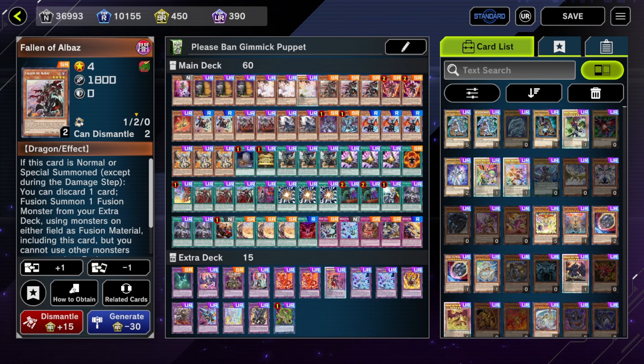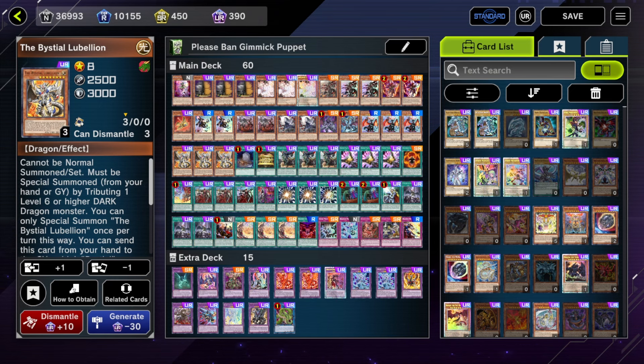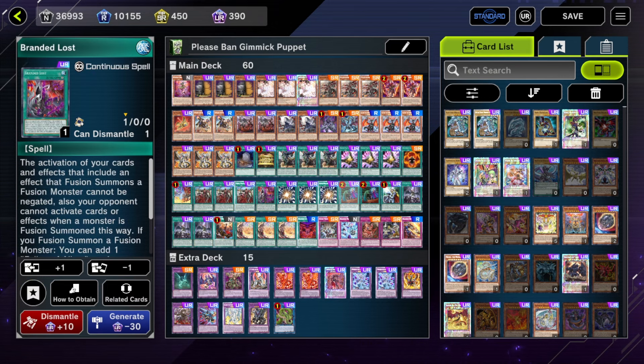If you're interested in Branded Despia and want to test it out — also, I just realized there are two full rows of URs in this 60-card deck. I built this deck up over two years, so yeah — if you somehow have all the URs to build this, I'm not saying this is the best build but it is one I've tested that does work. If you're getting started with the deck, I recommend watching some of my videos covering the basic combos, and check out the gameplay of this build in the other video I made.